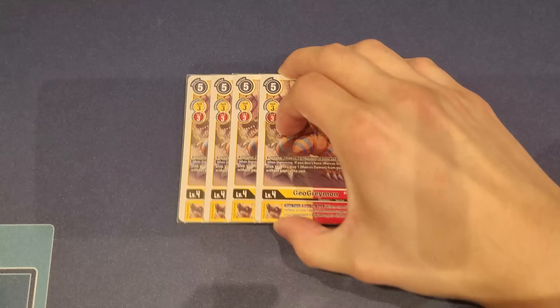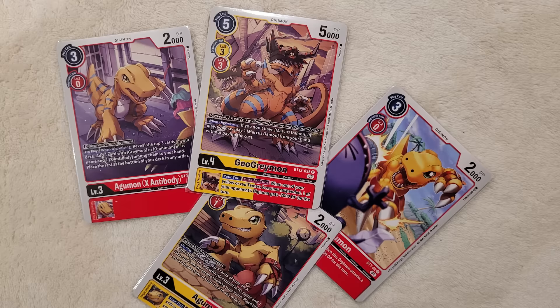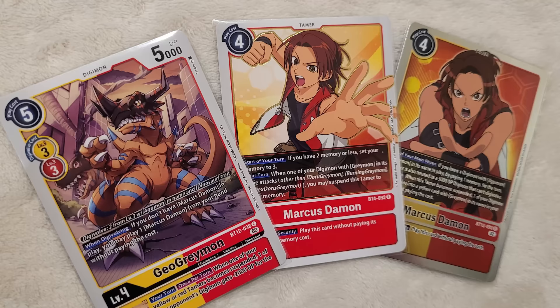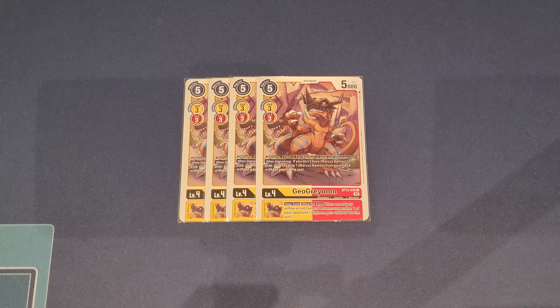Let's talk about our level fours. First, the brand new GeoGreymon — and now you understand why we play Dinosaur-type Agumons. It digivolves for three on top of a level three that is red or yellow, but for two on top of a level three Agumon with the Dinosaur trait. When digivolving, if you don't have Marcus Damon in play, you get to play one from your hand for free — very important since Marcus costs four memory.